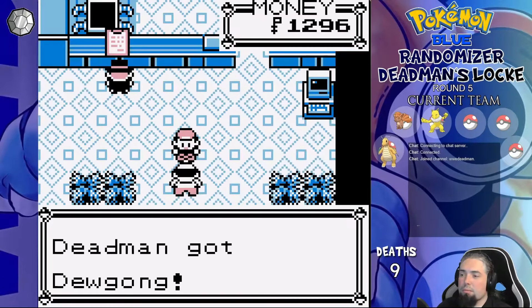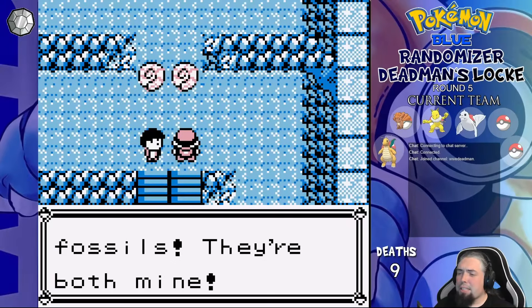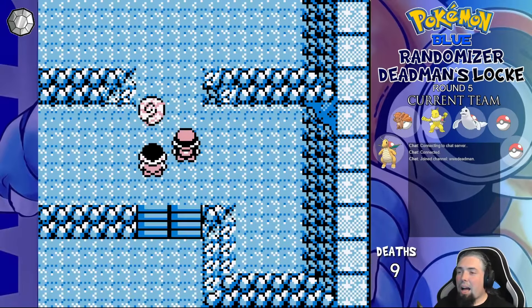We also buy a Dewgong for 500 bucks off a guy in the Pokémon Center at Mt. Moon, and name it Fridge. In Mt. Moon, we fight a nerd for his fossils and then take the Helix Fossil, cause Lord Helix is in fact our only lord and savior — also if I didn't tell you what I took, you'd all ask. Now that I think about it, everyone asks anyway — comments are good for the YouTube algorithm.